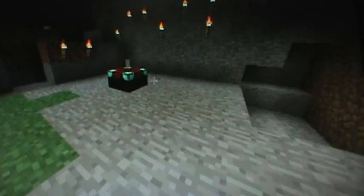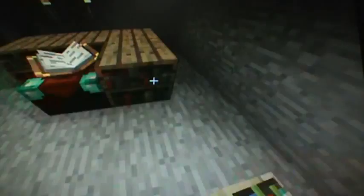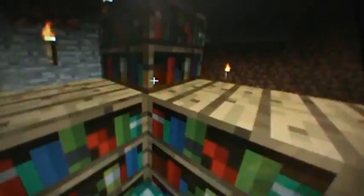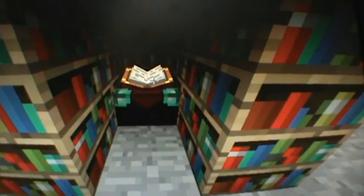Once you have a bunch of bookshelves, all you need to do is put them around the enchantment table and you'll make a large enchantment table. But I don't think I made enough — you need a lot to make a large enchantment table. I usually cover it up like that, but you can make the space bigger.